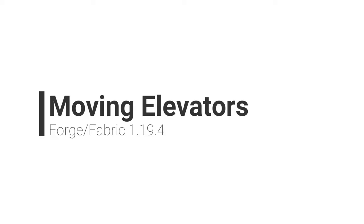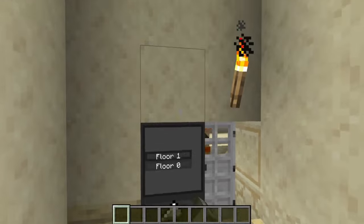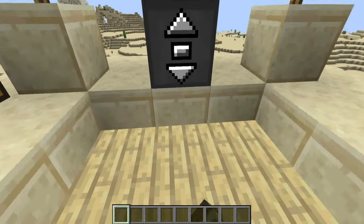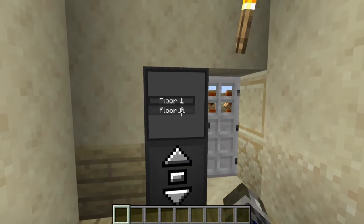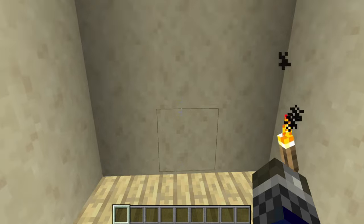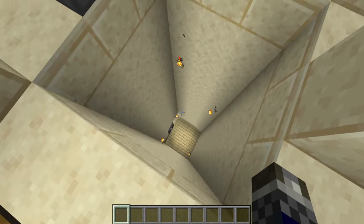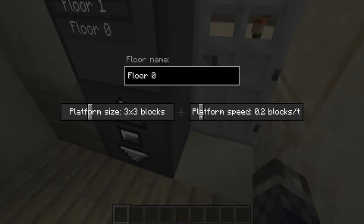Moving Elevators. With this mod you can construct real working moving elevators in Minecraft that move you and any other entities on their platform up to multiple floors when you press the button. The platform can vary in size or move at varied speeds, and the elevator controller and display blocks can be disguised as other blocks to blend in and look clean. This is a really nice mod because making elevators in vanilla just doesn't cut it — it takes too much redstone knowledge and they look really messy.